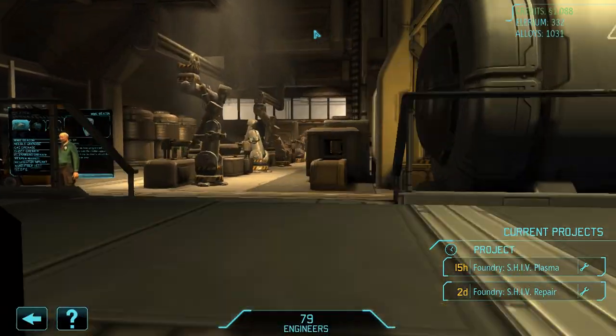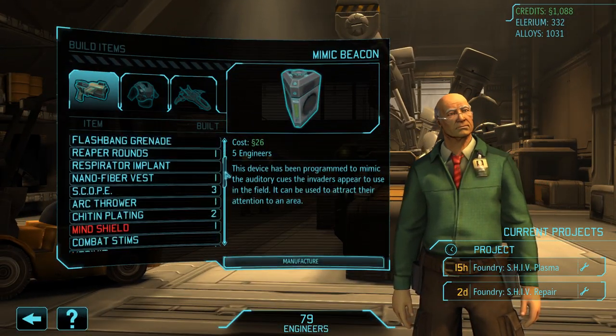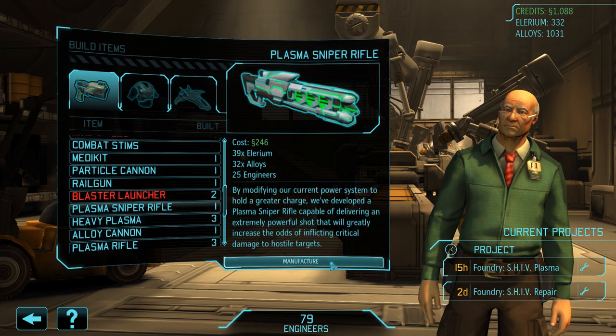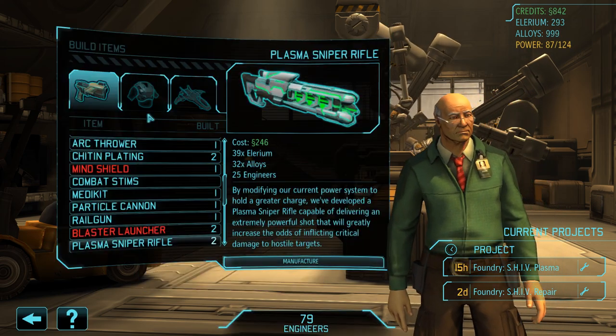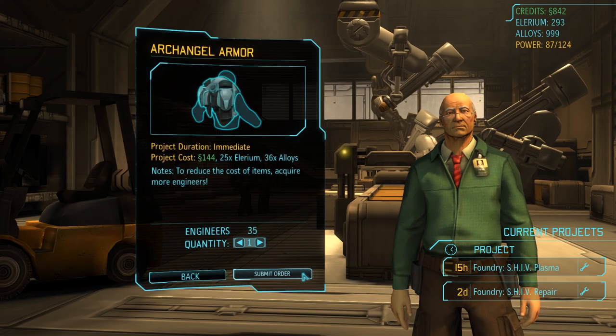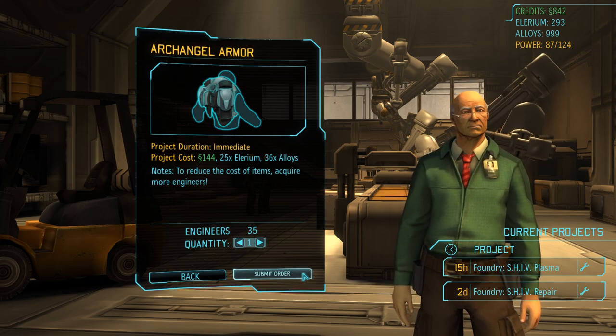To prepare for the next mission we are also going to purchase a second plasma sniper rifle as well as a second archangel armor. At the moment we only have one of each, but running a two sniper lineup can be advantageous in some missions, and at this point in the game money is certainly not an issue anymore.